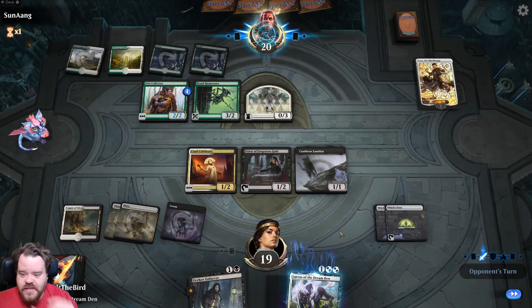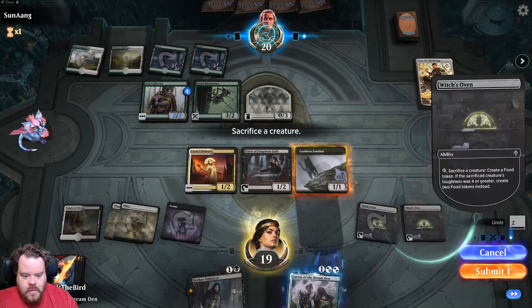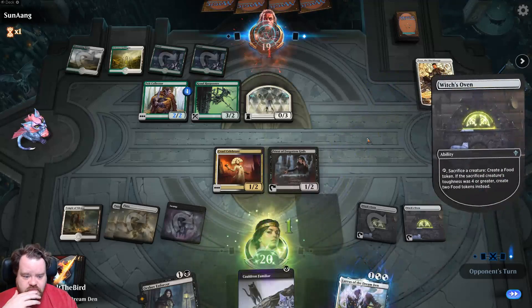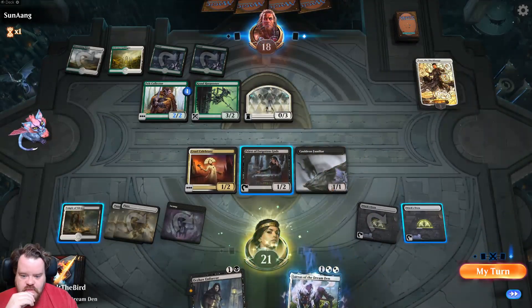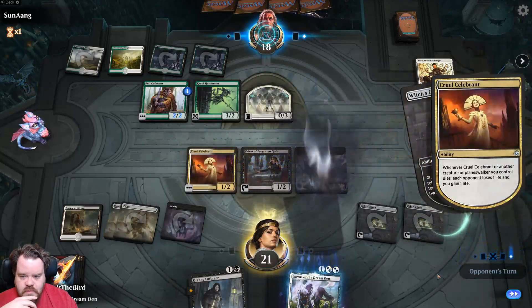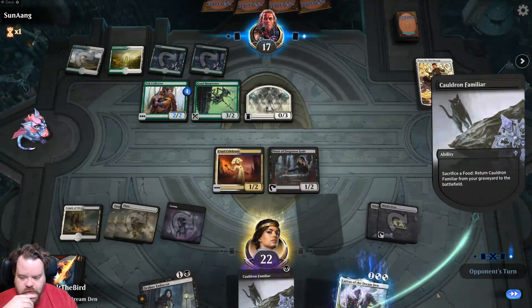Pass to attackers. We just block and don't have to target them directly. Submit one, and then my turn.